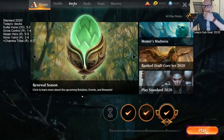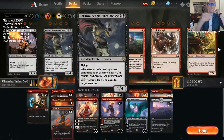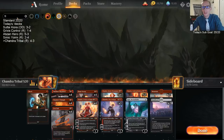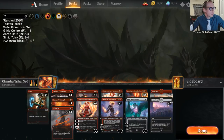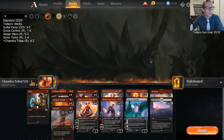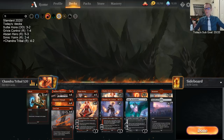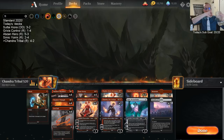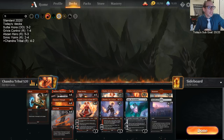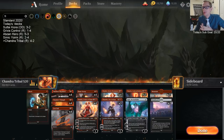We ended up four and two — wait, we started 3-0 and then just got eliminated so that should be four and two, right? Did I update the score wrong? We were 3-0 then lost twice, so yes — four and two. Oh, I updated it twice that game, so at the end I changed it to 4-2. We lost to Grixis and we lost to the Flash deck.